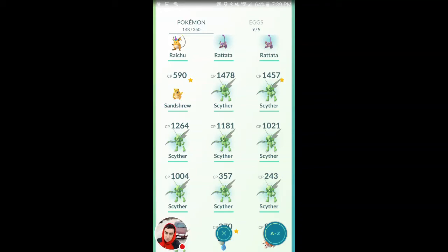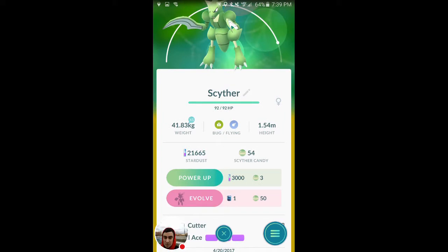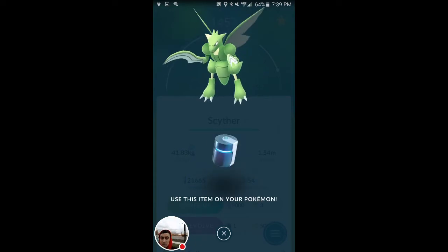What up guys, Mr. Allen C here. We just raided the Scyther nest at Phoenix Park and we got some action going on. We're ready to evolve — not just evolve, though. We got our one picked out that's got good stats, and what we're gonna do is a special evolve that requires one of these.